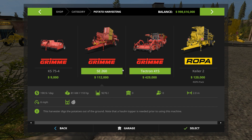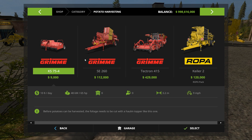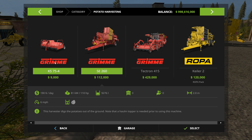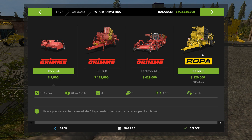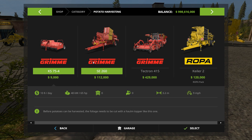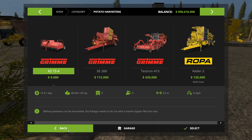Now you may realize there's no ROPA topper — unlike the Grimma topper — because this potato harvester does the topping and harvesting all in one machine. That is the advantage the ROPA has over the Grimma in-game: you can do two jobs with just one machine, which is going to save you money. That's about $21,000 saved for both machines combined, and the maintenance fee is essentially the same at $200 versus $190, but with just one machine. Which is really good and obviously going to boost your productivity.